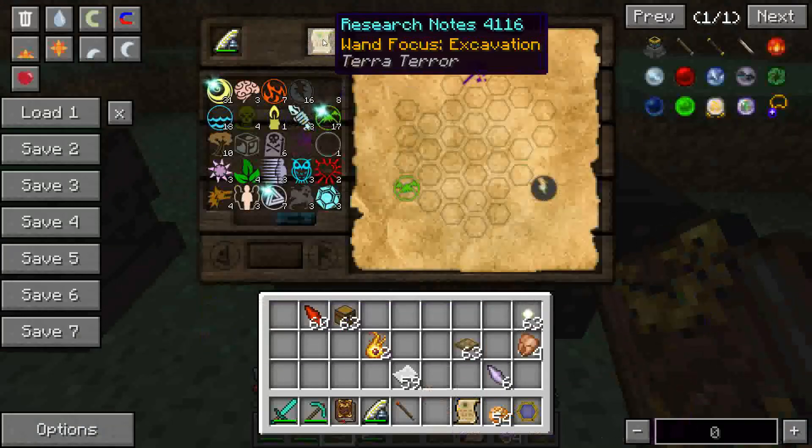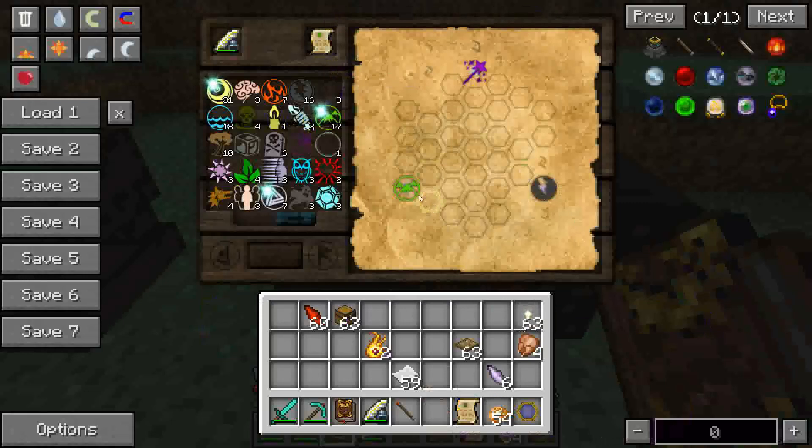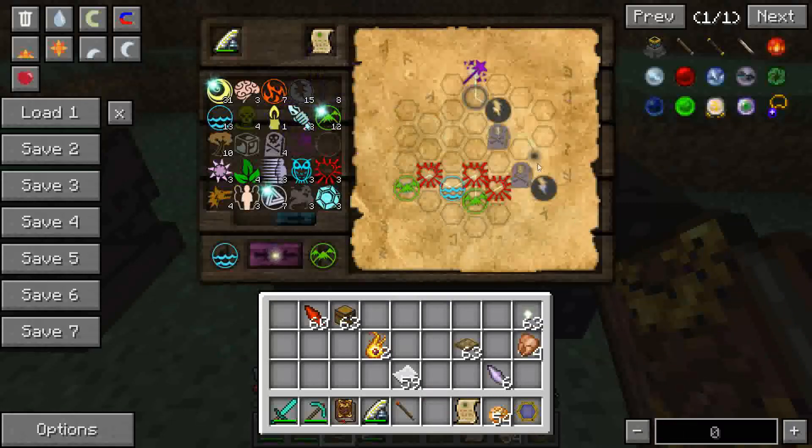For this one here — Wand Focus Excavation — and Brigandidio. That's how I solved it. You can solve it any way you'd like. There's an online resource for help solving them down below in the comments section.